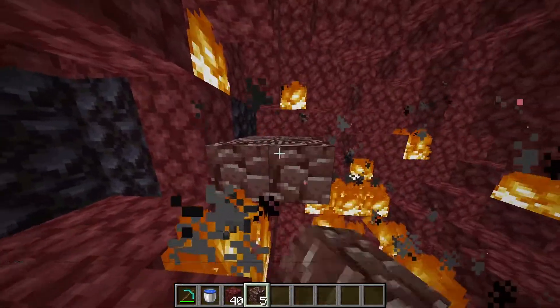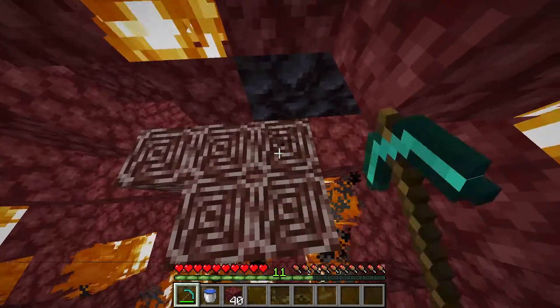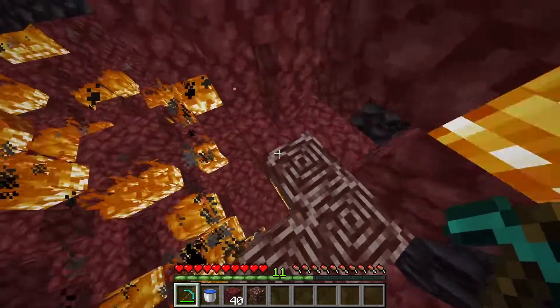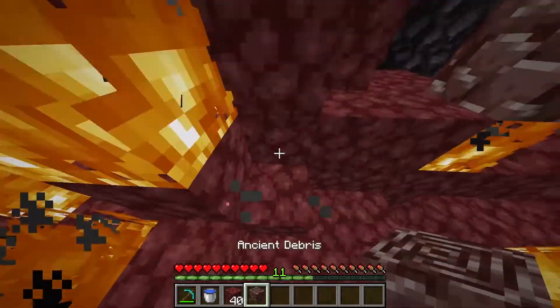Eventually you're going to run into ore that looks like this, and all you need to do is just mine it up. Bear in mind, you're going to need a diamond pickaxe for this, otherwise it won't drop. And it doesn't actually burn in fire or lava, if you didn't know, so don't be afraid of that.